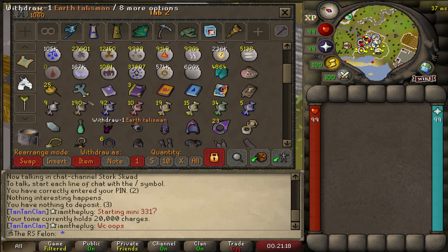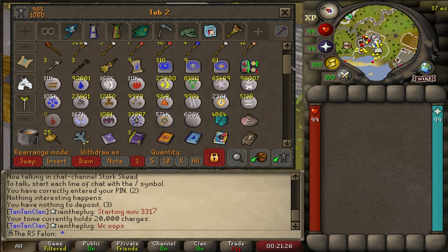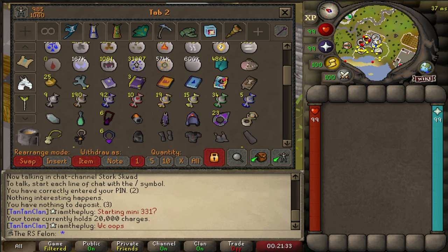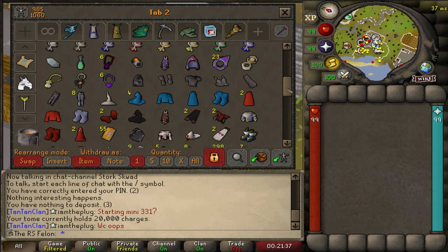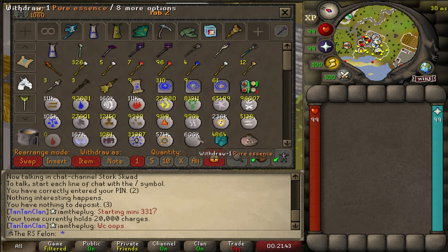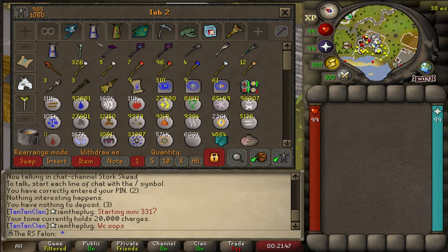That's about it for my Mage tab — pretty good Mage loadout. One more thing: I'm actually missing Eternal Boots, and there's a reason. I've got an Eternal Crystal and I've had them for years. The issue is that Mage Training Arena sucks, and they're updating it. I was going to max 99 Runecraft by making Eternal Boots, but then they announced they're making Mage Training Arena a lot better, so I decided to wait for that. Then I'll have the full set of kicks.